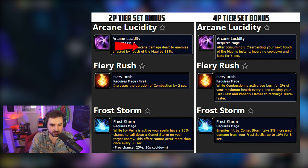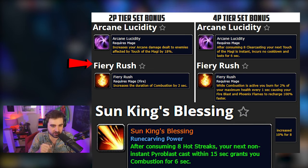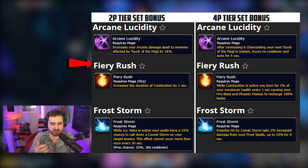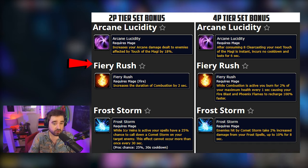Moving on is the fire tier bonus. The two-piece gives you two more seconds of combustion — this is just like your typical fire two-piece; I swear we've seen this before. But the question is: does this affect other sources of combustion? What if I get a combustion from Sun King's Blessing? What if I have a combustion I cast myself and then extend it twice using Sun King's Blessing? Is it going to have any sort of interaction with that legendary? Two more seconds of combustion is definitely huge, especially if you're playing Sun King's Blessing or Venti, because you can chain such a long combustion duration by adding more duration via hard-cast Pyroblasts mid-combustion.